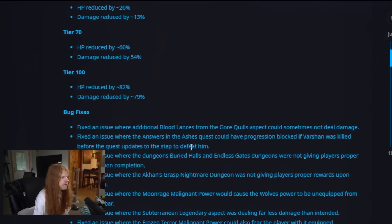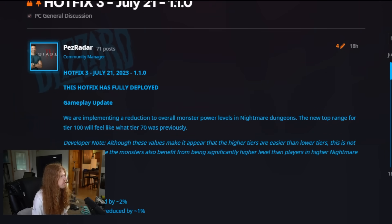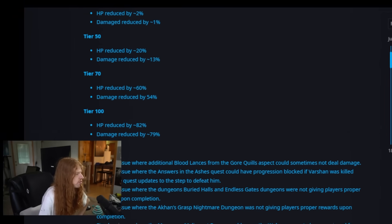So this is actually a pretty big, fairly significant change. They fixed some other bug fixes in here which I'm not going to go over. But if you're farming the higher tier dungeons now, this should be faster glyph experience than it ever was before. Probably better experience than before if you're able to push 10 levels above you as well. It's going to take a bit of testing — I'm sure people will come up with spreadsheets — but even post-nerf, this is probably better experience, definitely better glyph experience, and probably better loot than we've ever seen previously, especially once they add Nightmare Dungeon density.